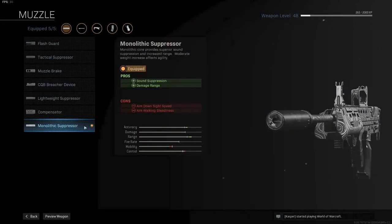We are starting with the muzzle. I will use the monolithic suppressor for more damage range and sound suppression. I think this is the best overall attachment on any weapon for Warzone, so an easy choice for me.